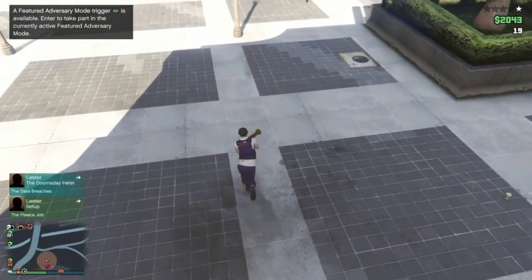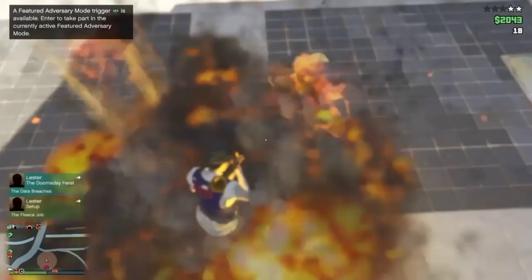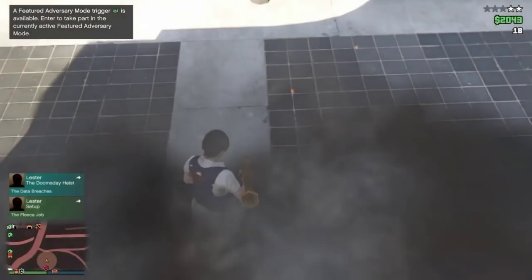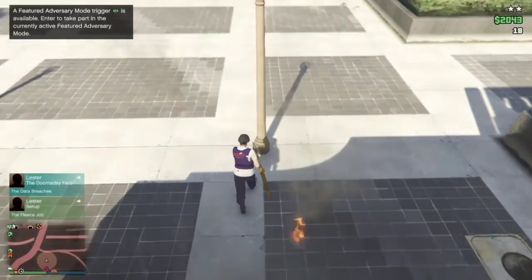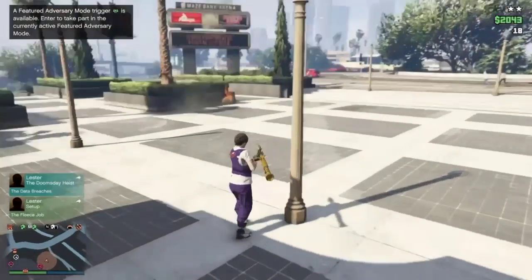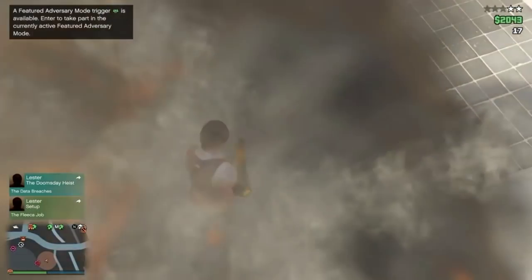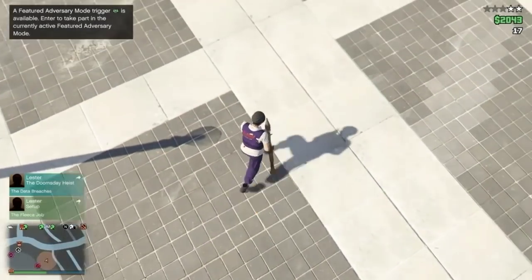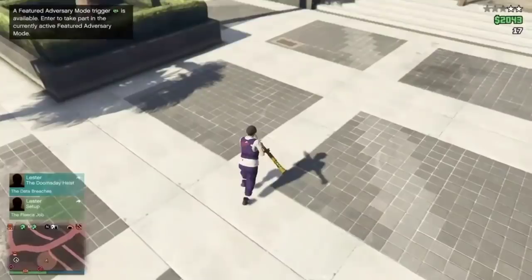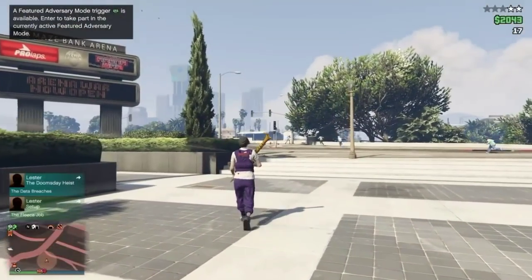What you're going to need for this glitch is a bunker and an arena. You're also going to need an RC Bandito if you want to do it this way, or if you don't have an RC Bandito you can use beer. Shout out to Obese Giraffe, Apokalypt, and a couple other people that have worked on this glitch including myself. I will leave their links in the description.